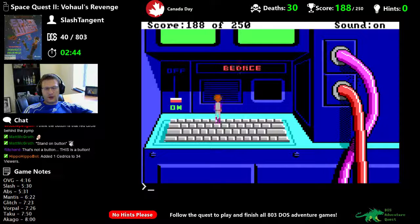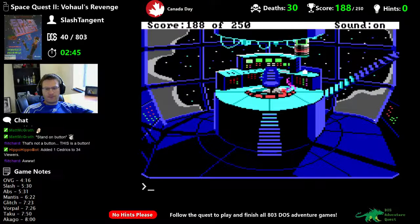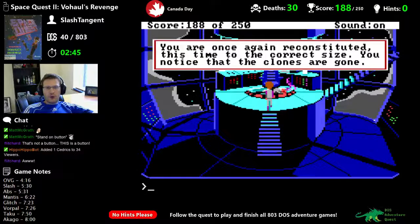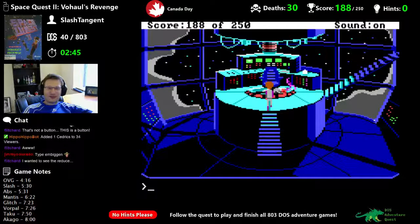Reduce or enlarge — type 'enlarge.' Sequence has begun. I probably need to go to the other area where I was. You are once again reconstituted, this time to the correct size. You notice the clones are gone — so they've been launched. We didn't even get any points for that.